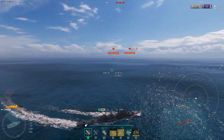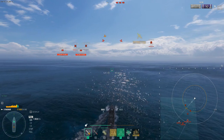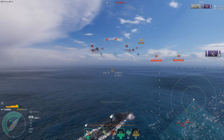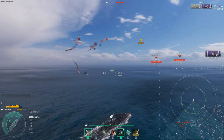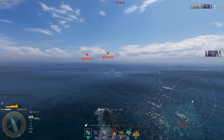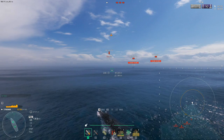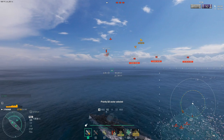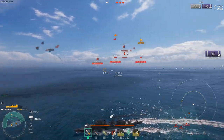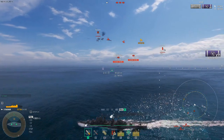We're getting 87,000 AA damage — that would never normally happen in a real battle. These are bot CVs flying straight into flak clouds. You can see: once the plane enters 6.9 kilometers, damage doesn't actually start until about 6.5 — it's not instantaneous. You're triggering the computer to start firing, and shells need travel time. At 6.9, you see small tick damage; once inside 4 kilometers, you start getting bigger flak cloud explosions and juicier numbers.